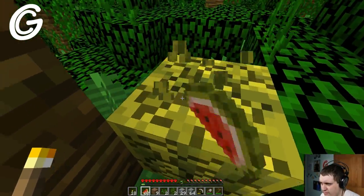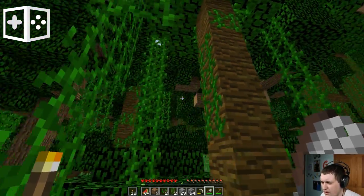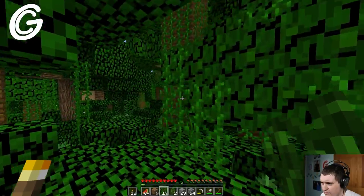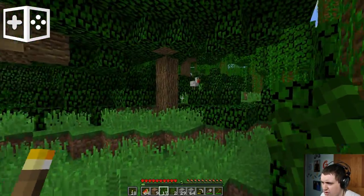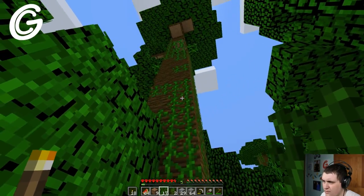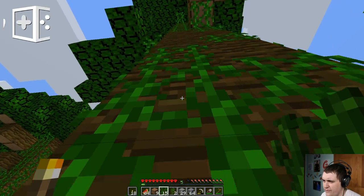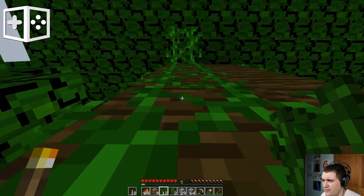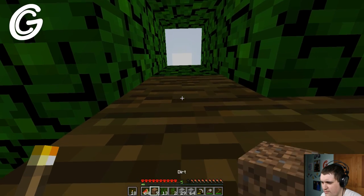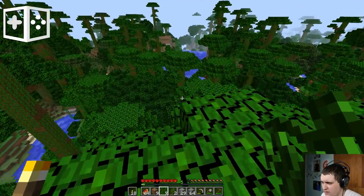Oh, I can grab leaf blocks with shears now too. I don't need silk touch. Oh, that's cool. Just because I need like an easy path up. That's not the tree though. Where did this tree go? I think it was this one. Oh yeah, this must be the tree. Let's do it like this and get the blocks. Oh yeah, this is a beautiful view.